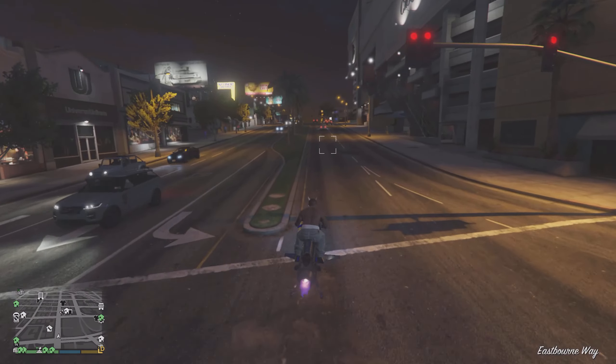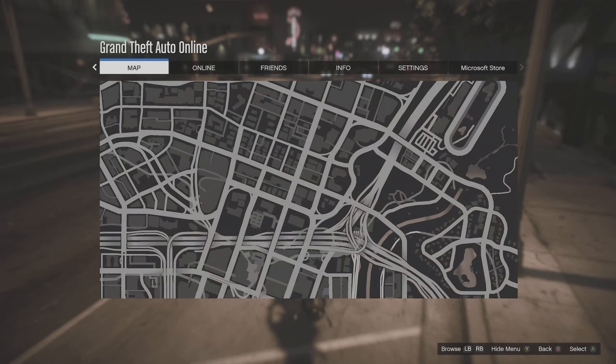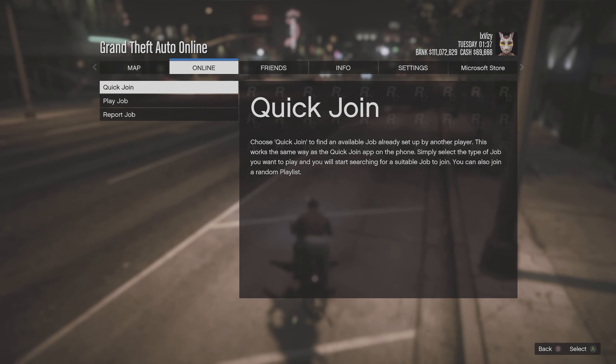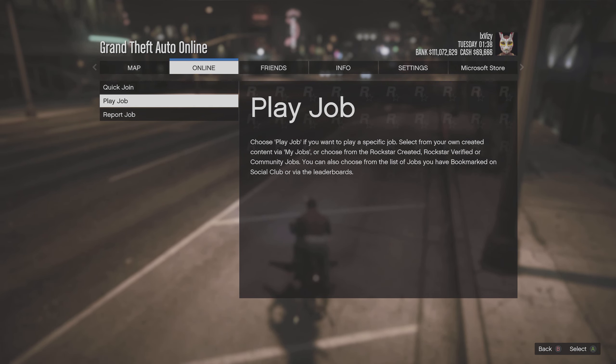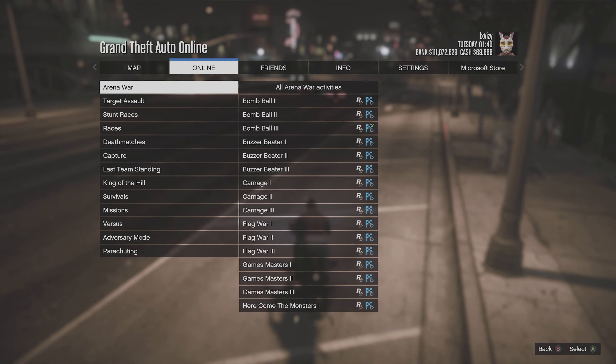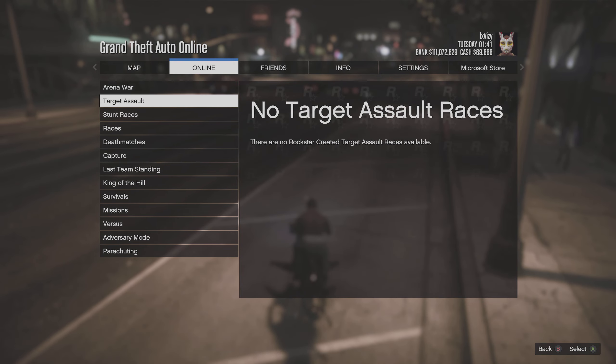Obviously, I do not recommend you buy GTA Plus. To start up this special vehicle work, you need to be in a GTA Online session. Press the pause button, go over to the online tab, select jobs, play jobs, and then Rockstar created. In this Rockstar created tab, if we go down to the stunt races, you will see most of the special vehicle races here.